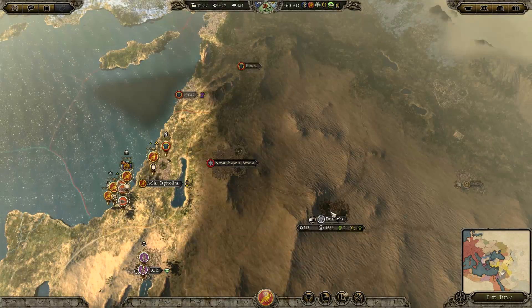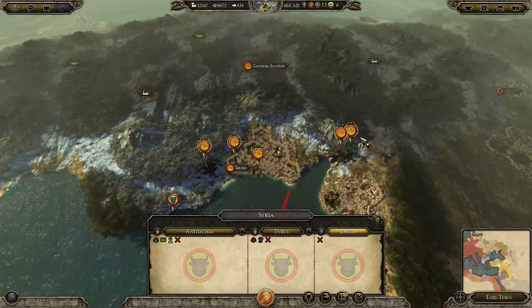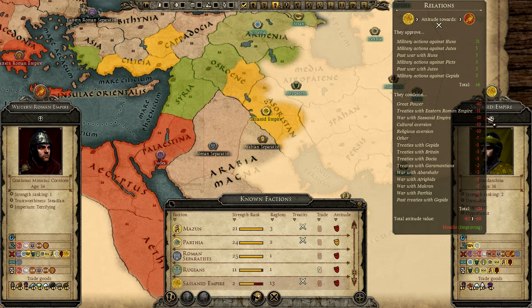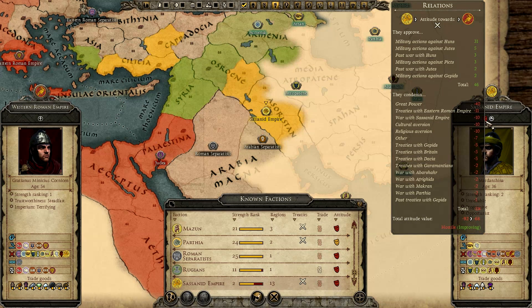There are a fair few other factions — we could take Syria, which is not under the command of the Sassanids, but they do have a fair amount of armies here which we're probably going to push back. Because I was really close to making peace with them — their faction leader had a trait which was 'admire good empires' — and we got all the way back down to neutral. I did have peace with them about seven episodes ago, and then they just declared war on me.